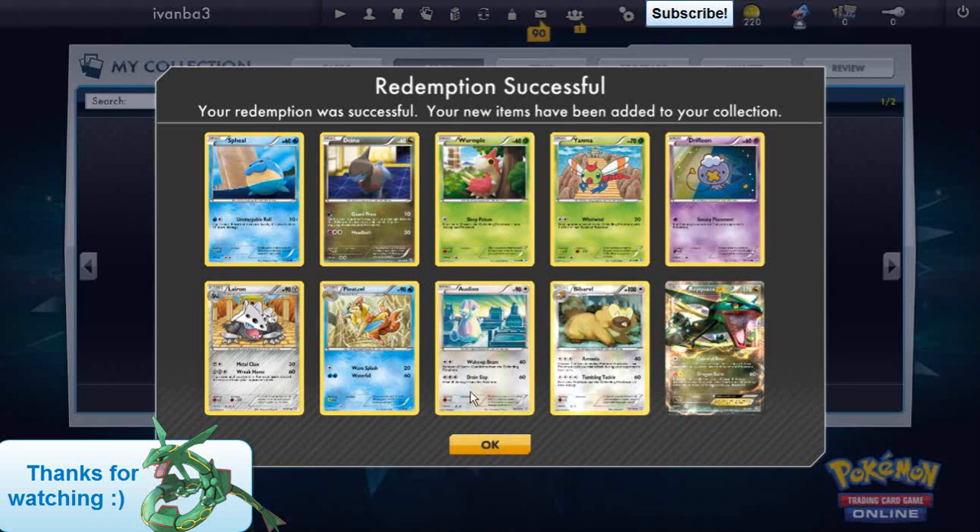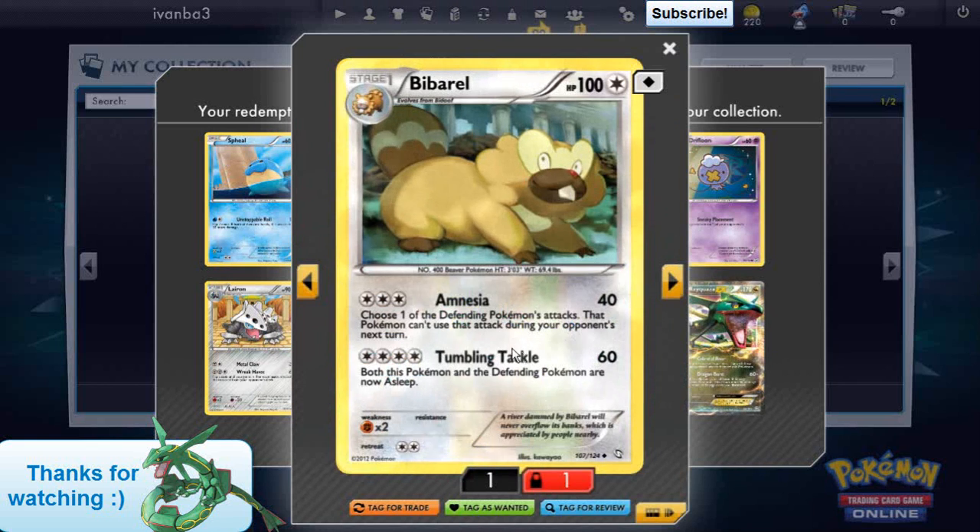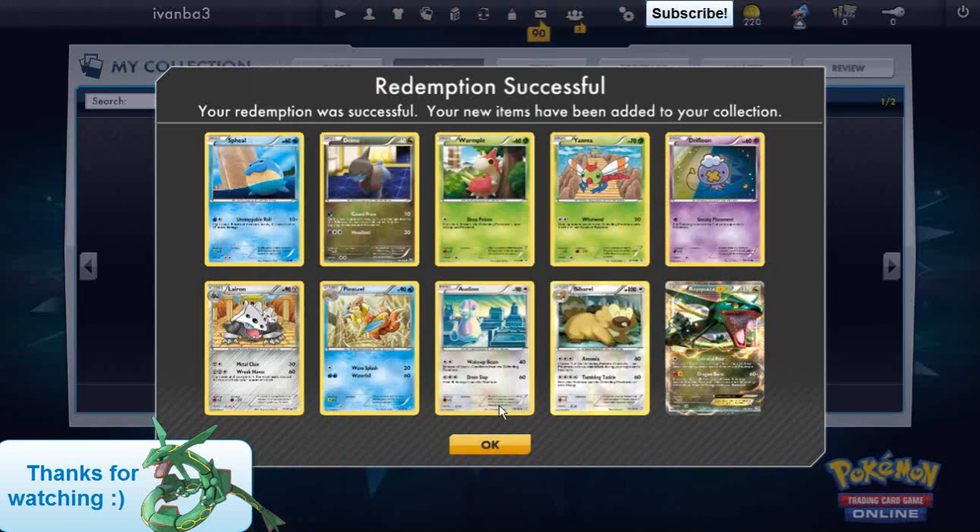Nothing else is good. I've got it by Beryl. Amnesia is a pretty cool attack — you can choose one of the defending Pokemon's attacks, and that Pokemon can't use it during its next turn. That's cool.